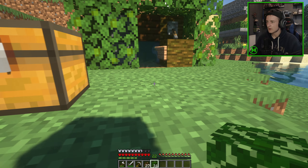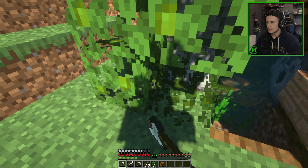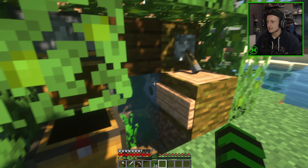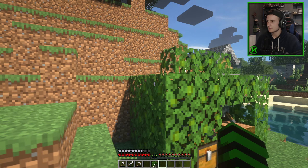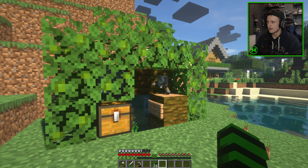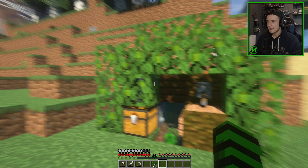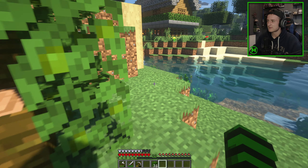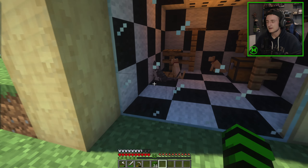Check that out — your own little dispenser farm for cocoa beans! You could even chop this down and have a little chest here to store all your cocoa beans. That is my cocoa bean automatic farm. I believe there's a way to make it AFK but I haven't figured that out yet. If you've enjoyed today's video, give it a thumbs up and comment down below your favorite part. It's probably the fact that my cats are still neglecting me — but I'll see you next time!